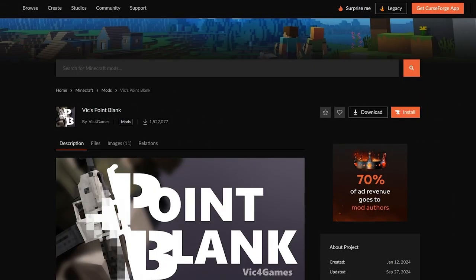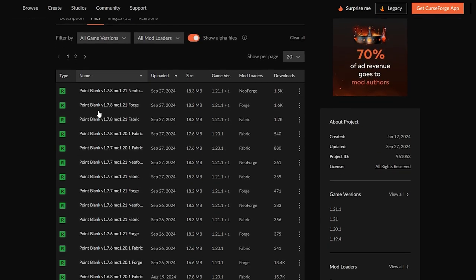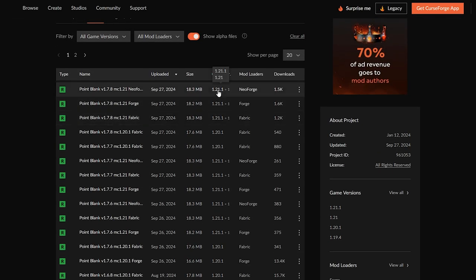The first thing you're going to want to do is come to this website — I will leave a link in the description down below. This is the CurseForge website. From here, scroll down and you'll see the little files icon. Click on that, then scroll down and you can choose the version you want to play this mod on.